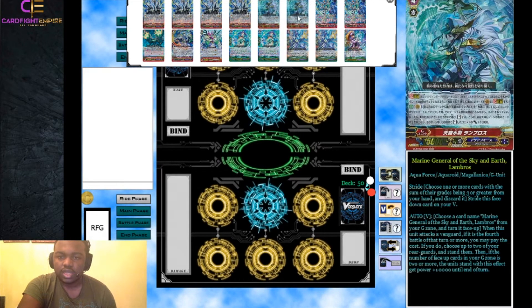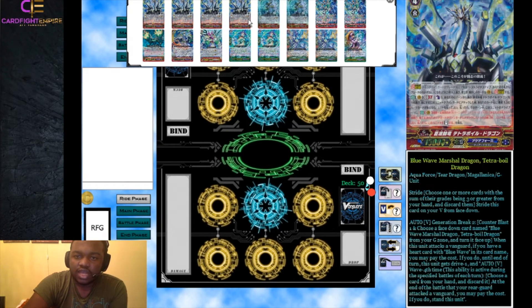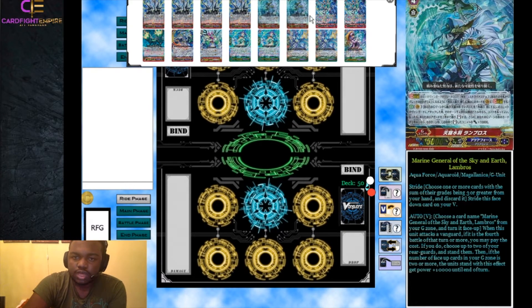We run two Lambrose. When this unit attacks a vanguard, if it is the fourth battle or more, you flip a Lambrose face up in your G Zone, then choose two rear guards and stand them. If the number of cards in your G Zone is two or more, the units stood with this effect get plus 10,000 power. Lambrose is a very good card — I usually use it to force cards out of my opponent when I no longer have access to Tetra Boil through G Assist or otherwise.